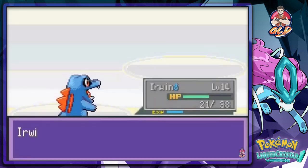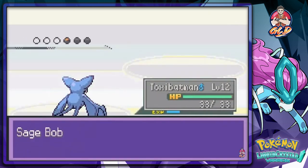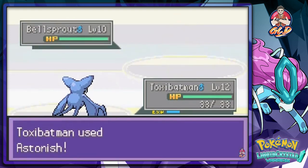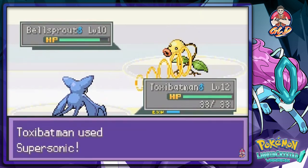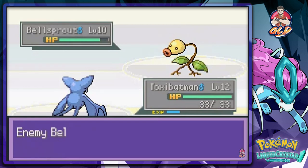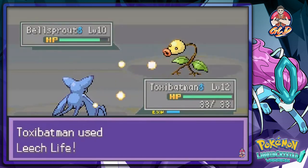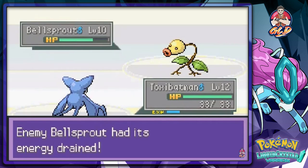Let's go back to Toxa Batman — don't want to mess with Erwin anymore, it's a buttload of Bellsprouts. Let's go with Supersonic to confuse him — let's be strategic. You are confused, Bellsprout! It's increasing its power but here we go with Leech Life.